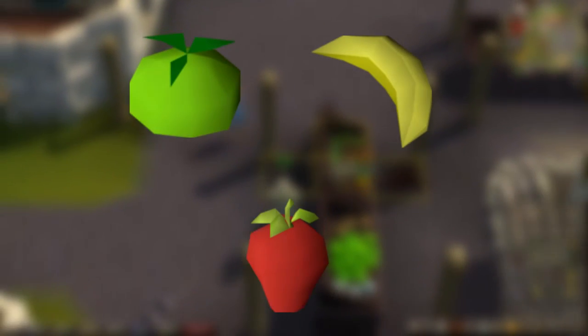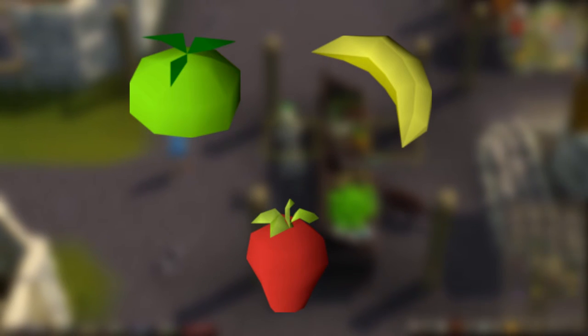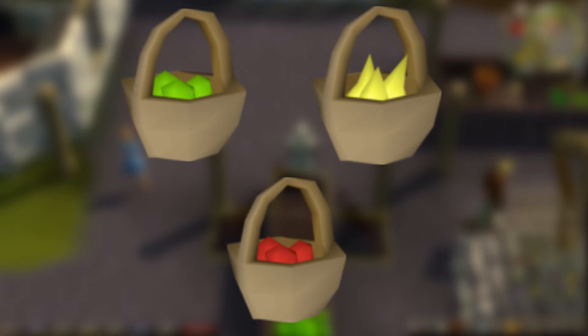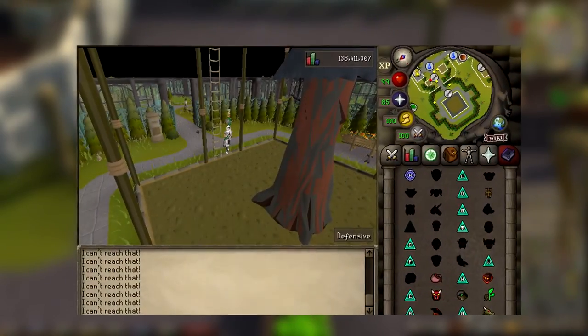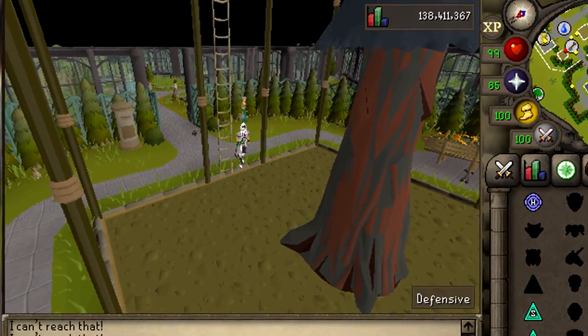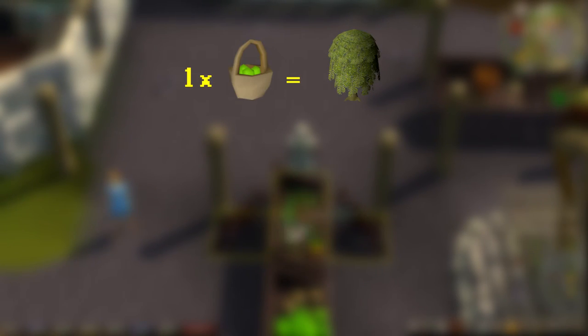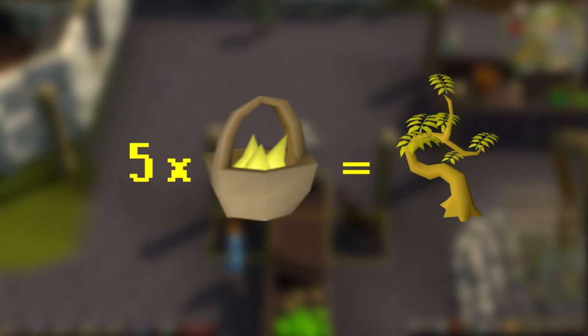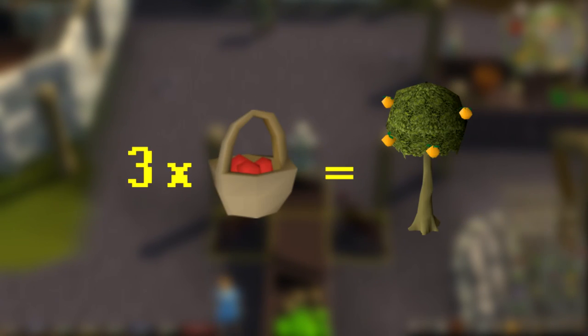The remaining fruits — cooking apples, bananas, and strawberries — are the reason why you purchase the baskets from the gardening supplier. Each of these fruits are storable in individual baskets of up to five, and are used to protect low-level farming trees. Starting off, cooking apples can protect a willow tree for a single basket, a strawberry patch for a single basket, and a banana tree for four baskets of five apples. Five full baskets of bananas can protect a single curry tree, and three baskets of strawberries can protect an orange tree.